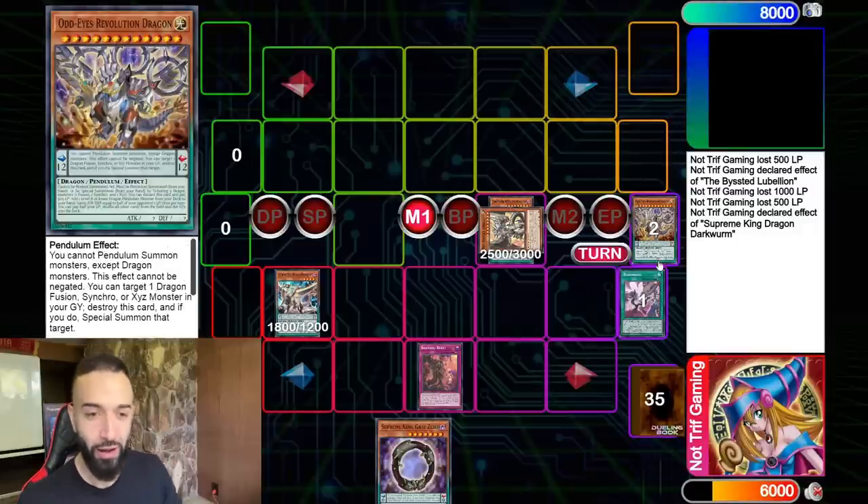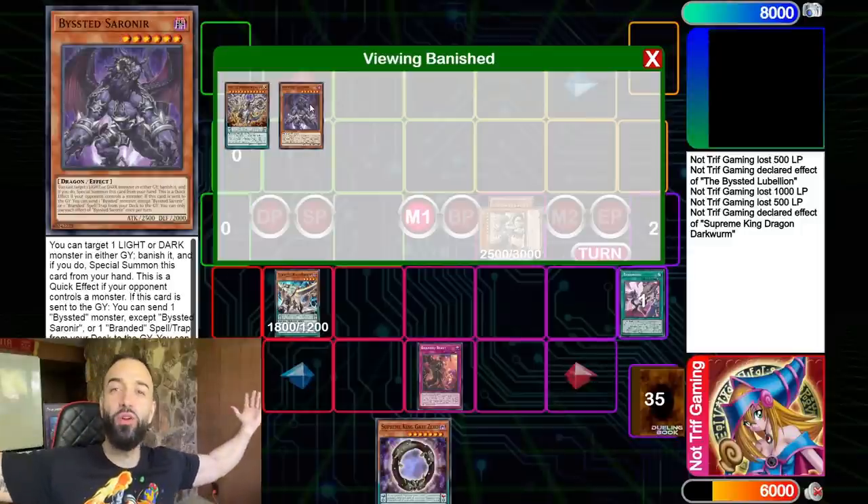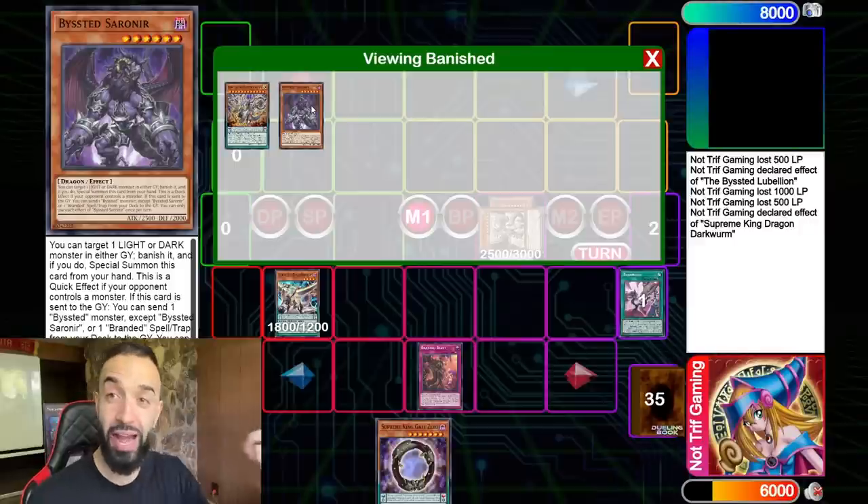Is Trip Gaming going for a Rank 8? That's right. What attribute is Auto Revolution Dragon? It's a Light. What attribute are all the Bystial cards? Darks. We think of it all here at Trip Gaming. I have a PhD in Yu-Gi-Oh.